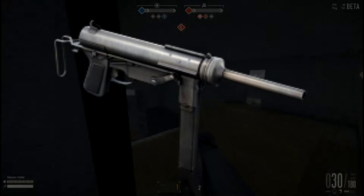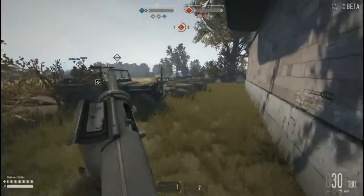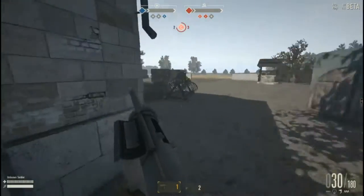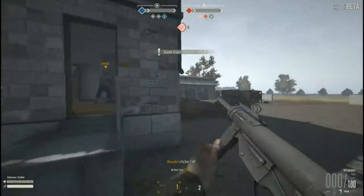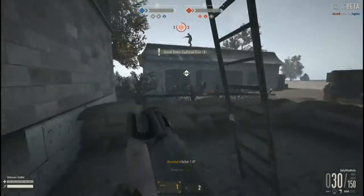Hello and welcome back to another Heroes and Generals Weapons Guide. Today's guide is on the M3 Grease Gun — the WD-40 of Heroes and Generals. The United States 7 machine gun caliber .45 M3, otherwise known by many veterans as the Greaser, is a light compact SMG.